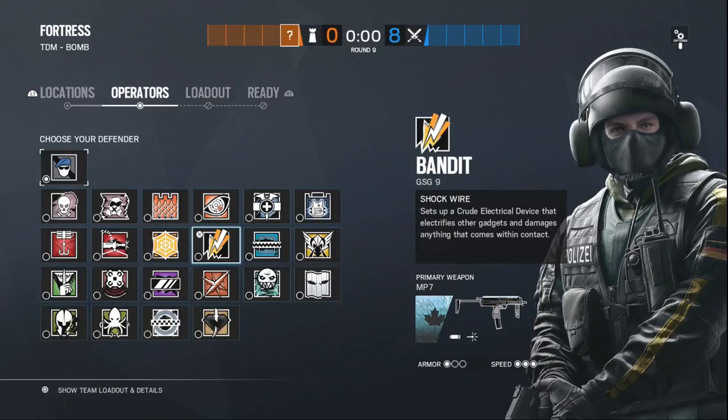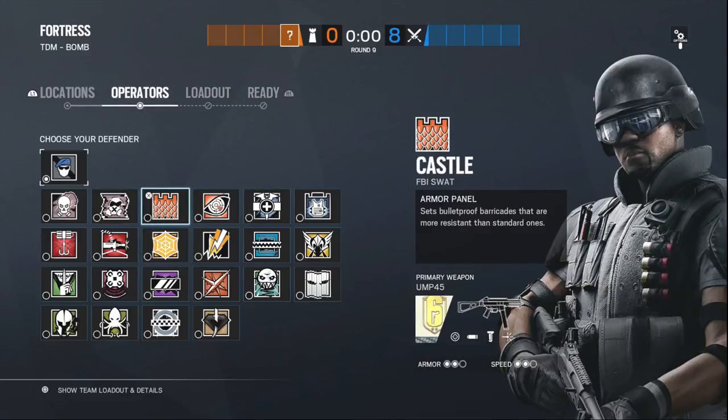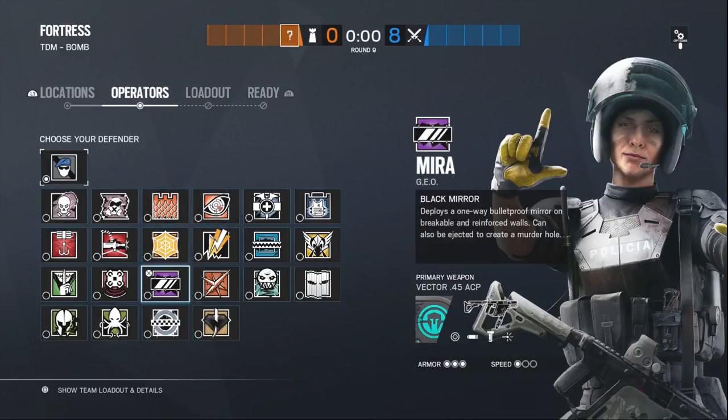That's the Sweat 5 for this objective. Now if you're trying to go cheeky: Mira, Jaeger, Castle, Mute, and then a fifth — maybe an intel operator, Pulse, or Valkyrie. Those are probably the two lineups.